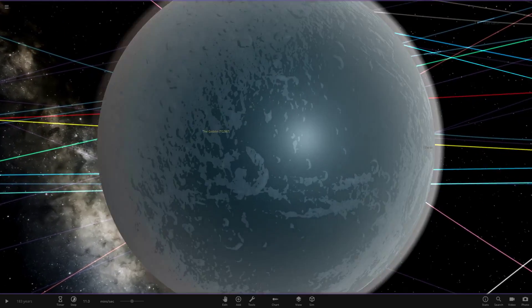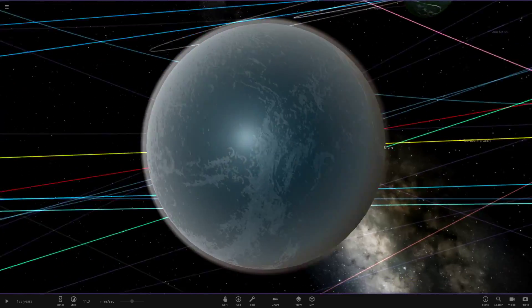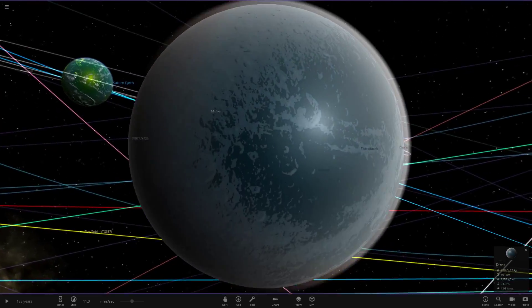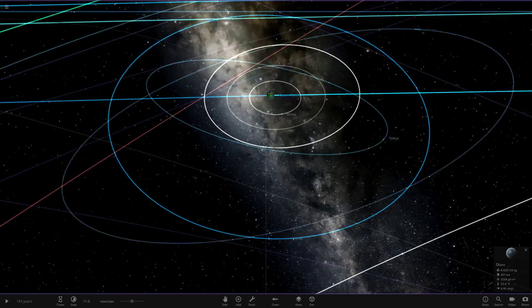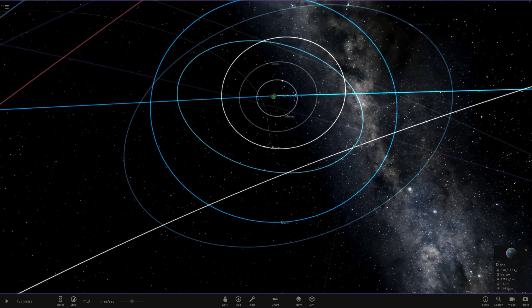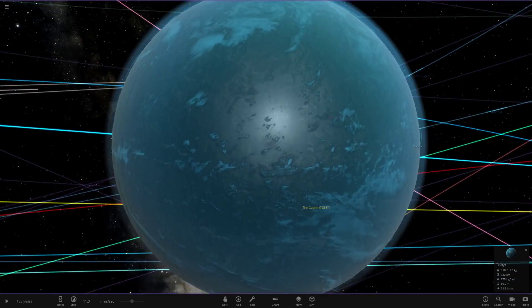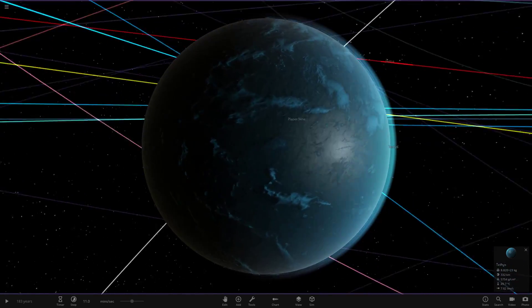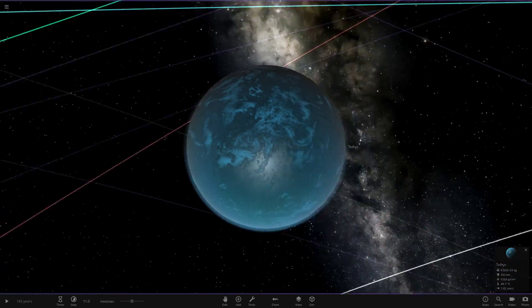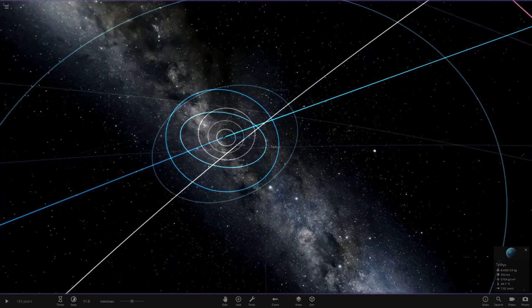Here is Dione. I went with a more whiter sort of atmosphere for it — you can sort of see a bit of the surface underneath the ocean there, but yeah, it's either ocean or no ocean. Then we have Tethys over here. You can't even see the surface whatsoever underneath. It's an ocean world with a sort of Earth-like blue atmosphere on it, quite a basic-looking world.